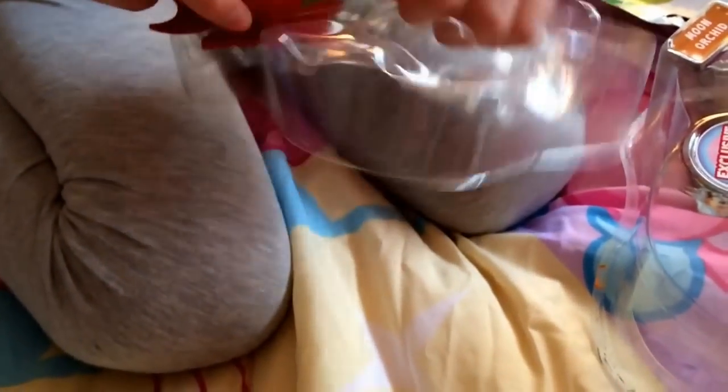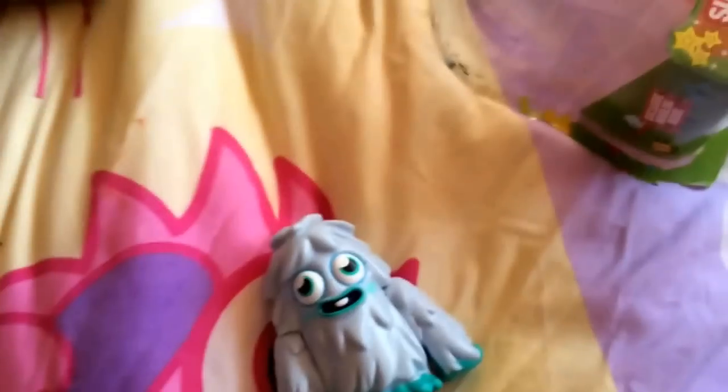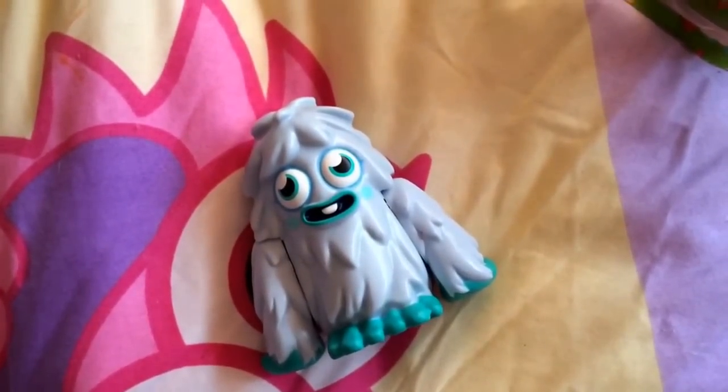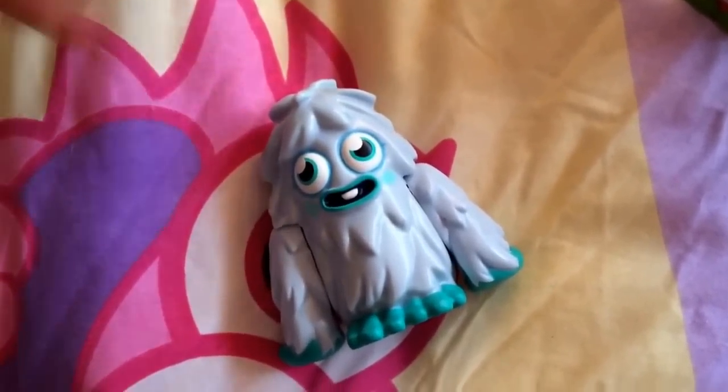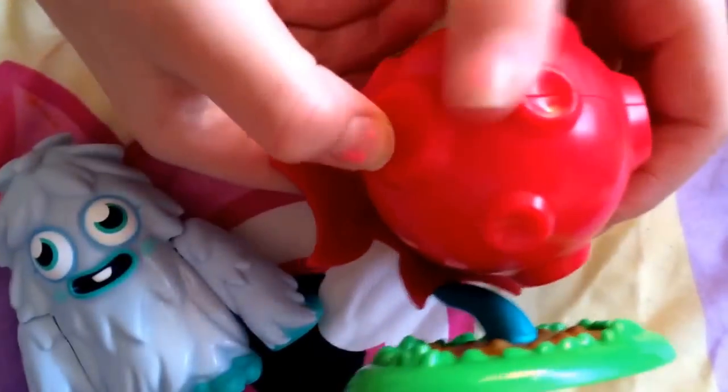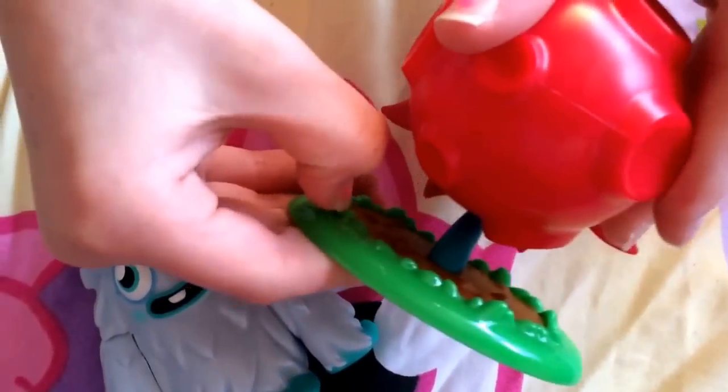I really like the Moon Orchids, I think they're really cool. It's red and has these bits at the back, and it's got kind of the same color as Furry's feet and arms for the stalk. It's set in the grass. So, the magic reveal...